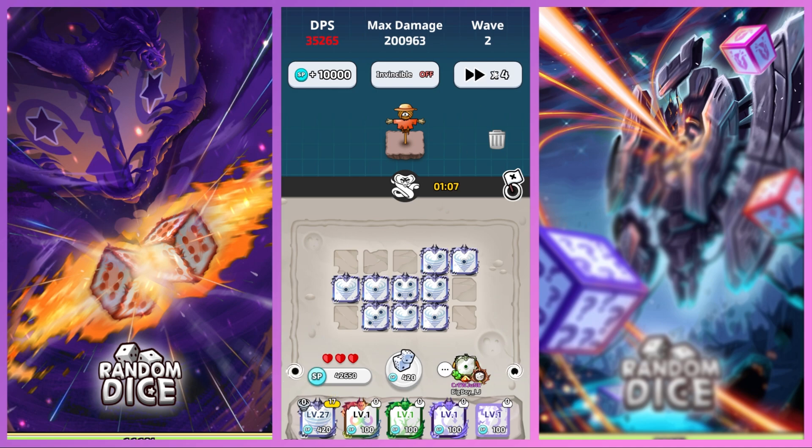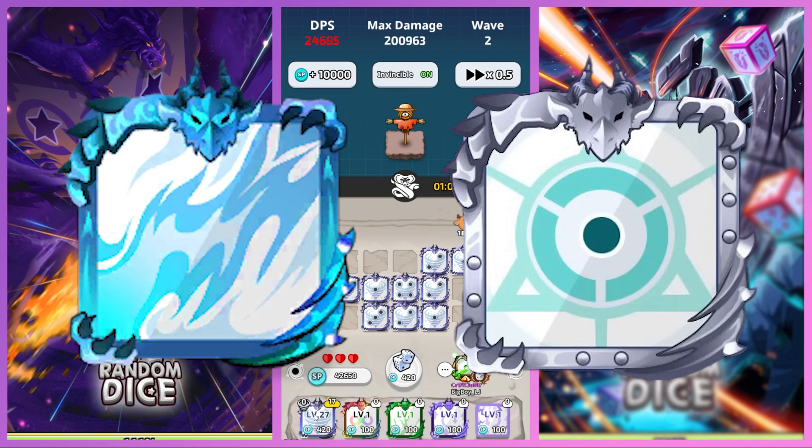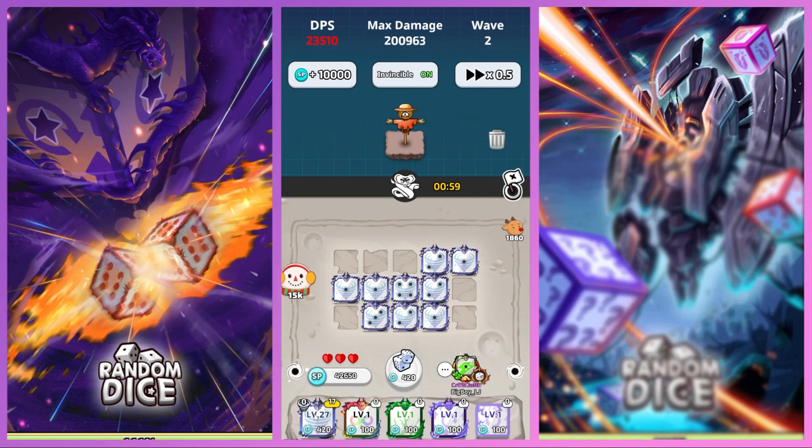I'm quite excited to see a new DPS dice since we haven't had one in a while. To help players unlock the new Storm Dice, Random Dice has released a new package that gives a 20% chance to drop a Storm Dice. If you have the gems, I strongly recommend you get it.